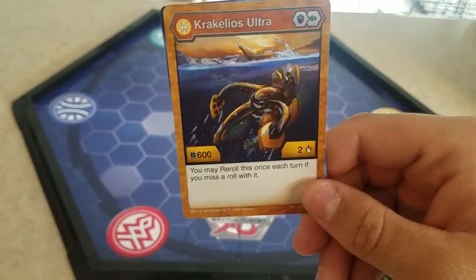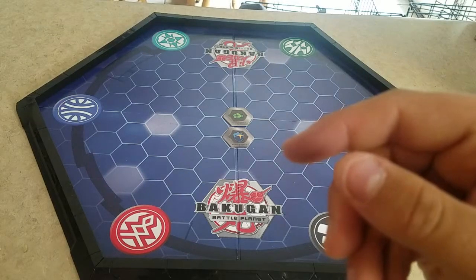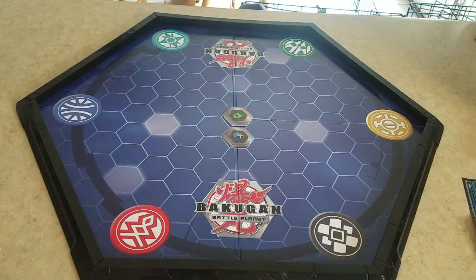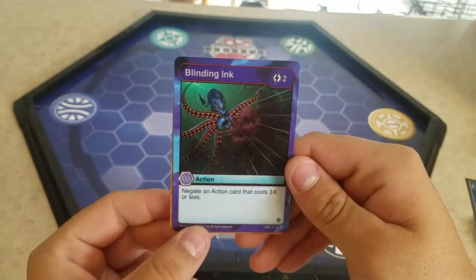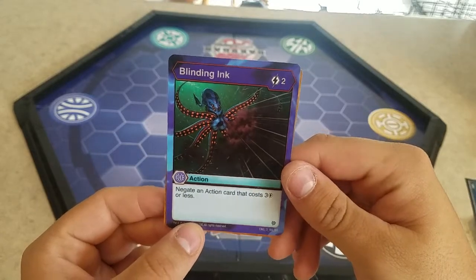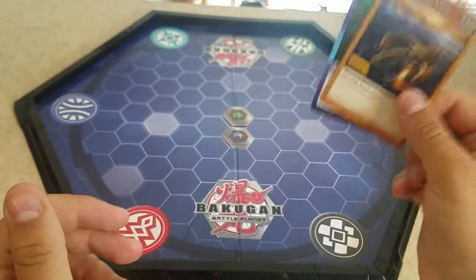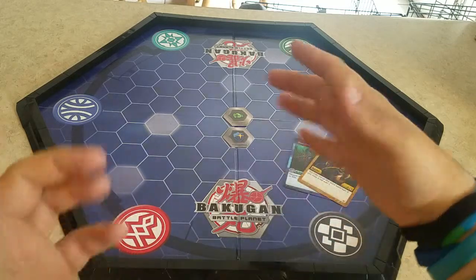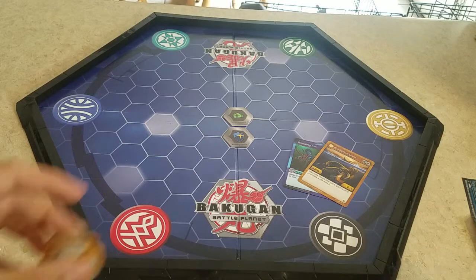I wonder if they'll come out with different cores. You may reroll this once per turn if you miss. They put a lot of this ability in resurgence — I haven't found resurgence yet, that's why the PAX hasn't come out yet. A lot of cards had this ability. And then for the effect — it's a rare! Blinding Ink — for two damage, negate an action card that costs three damage or less. I don't know how I feel about that, because most cards have more damage, but the cards with less damage are usually evolution cards.